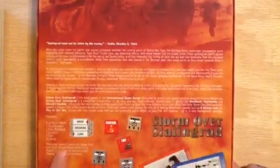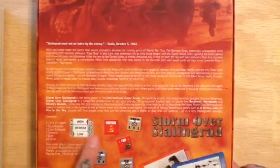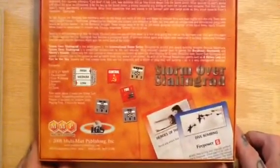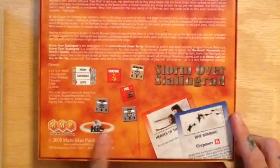The back of the box has a synopsis of Stalingrad. Low complexity, high solitaire suitability — what else do you need to know? International Gamer Series, M&P. Enough said. Let's bust into this thing and see what we got.